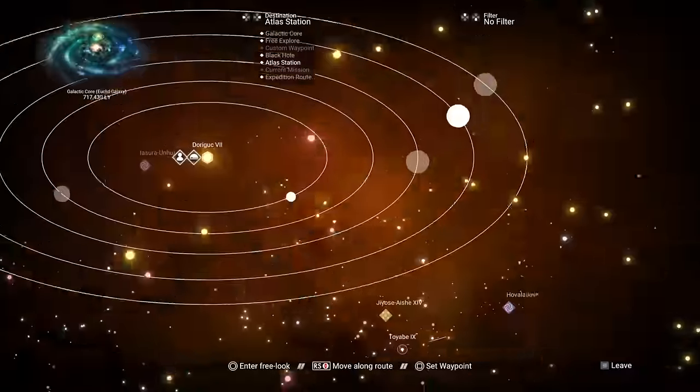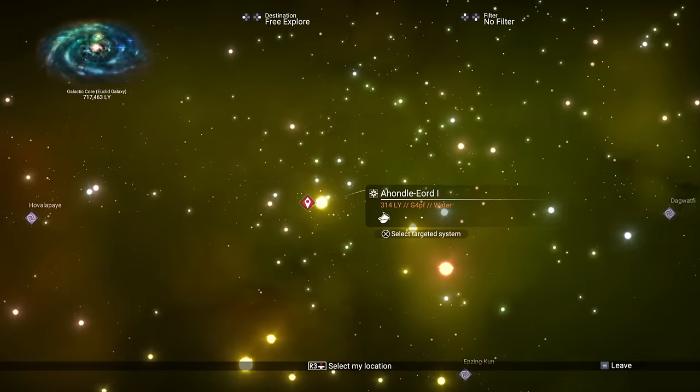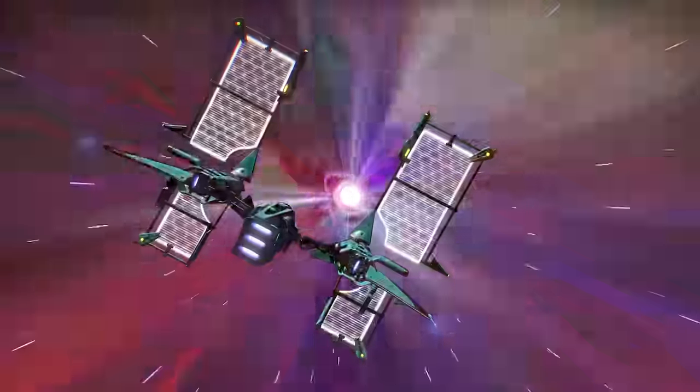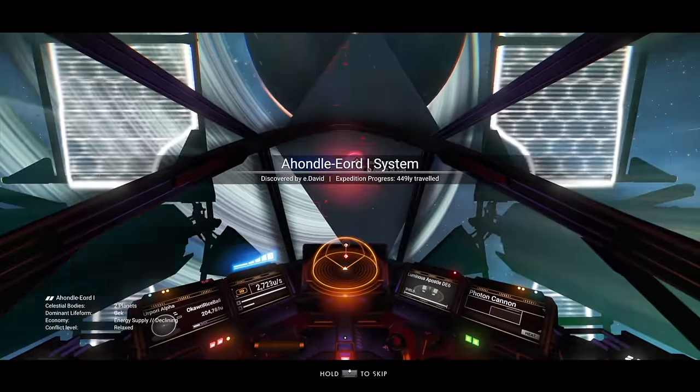Now head into space, go into the galactic map, follow the path to the Atlas. When you enter the system, the Atlas should be right in front of you. Enter the Atlas, then go and have a little chat with it.